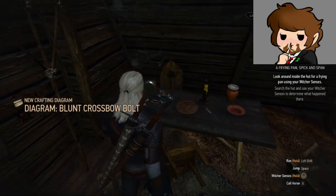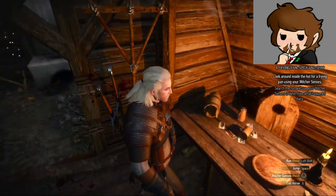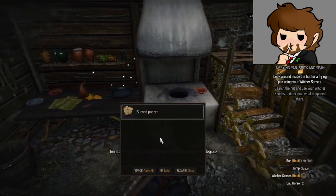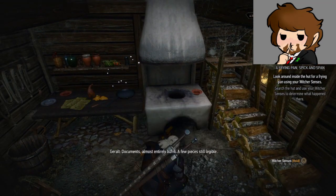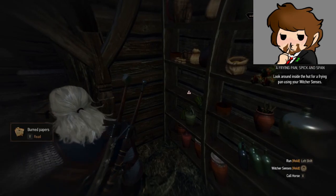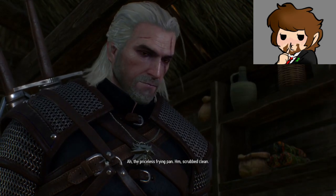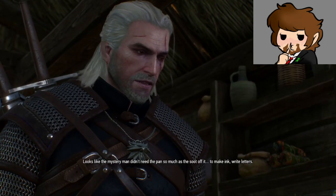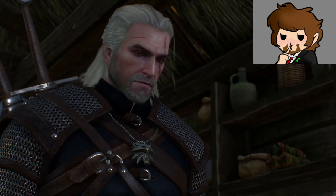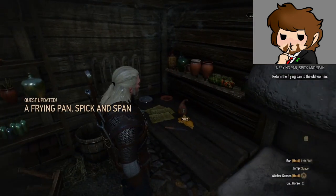I got a crossbow bolt — blunt crossbow bolt. Well, there's the pan. Documents — almost entirely burnt, a few pieces still legible. Something seems off here. The priceless frying pan — scrubbed clean. Looks like the mystery man didn't need the pan so much as the soot off it, to make ink, write letters. Found the pan, have you? I have — yes.